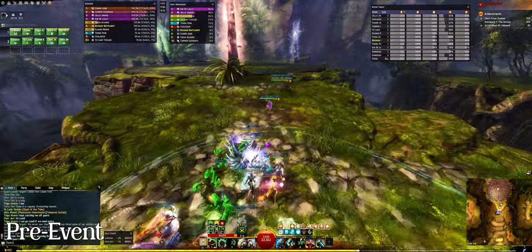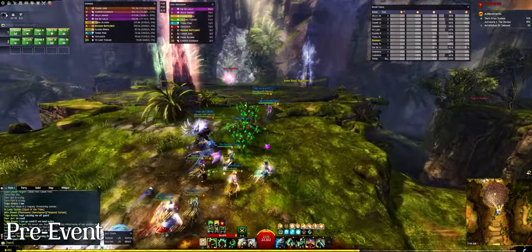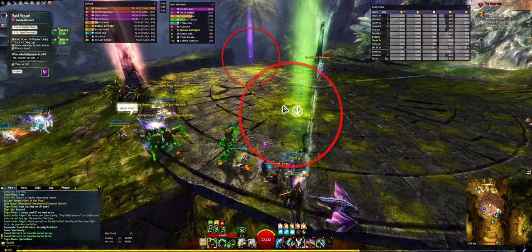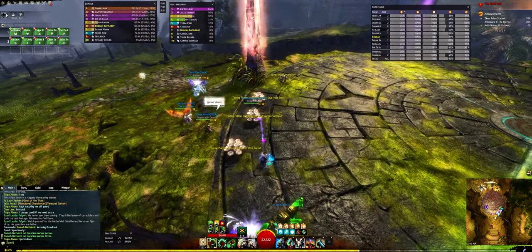Up ahead you'll see the main arena with Veil Guardian standing in the center. The fight with Veil Guardian is primarily just the mechanics of the three individual guardians happening all at once, though it's split into three main phases. I like to place two raid markers here and here. Now is a good time to have your group consume their utility and food.